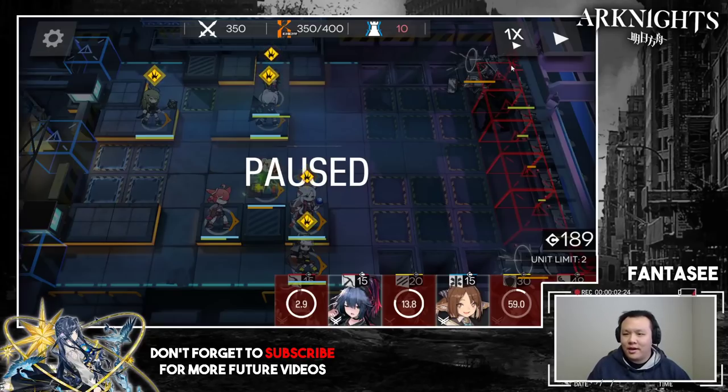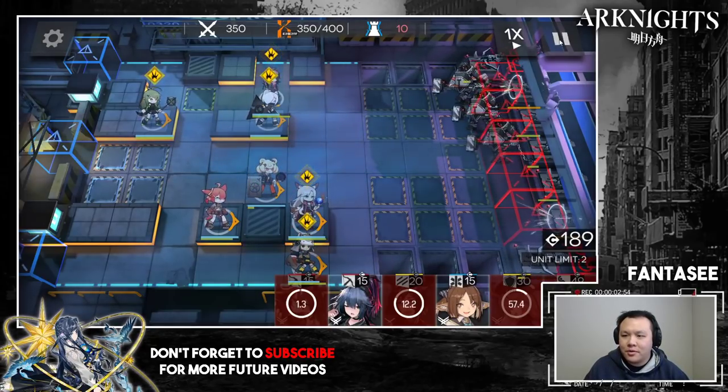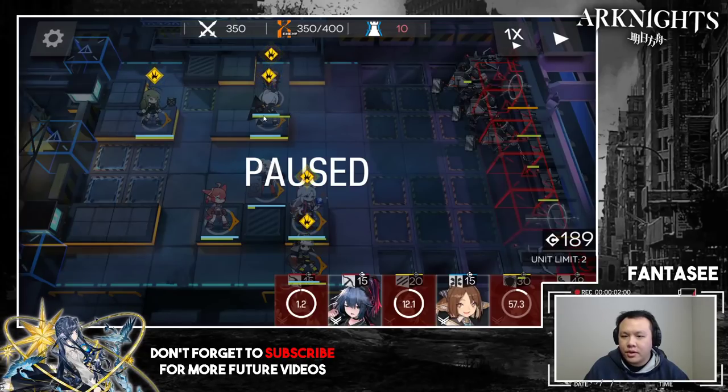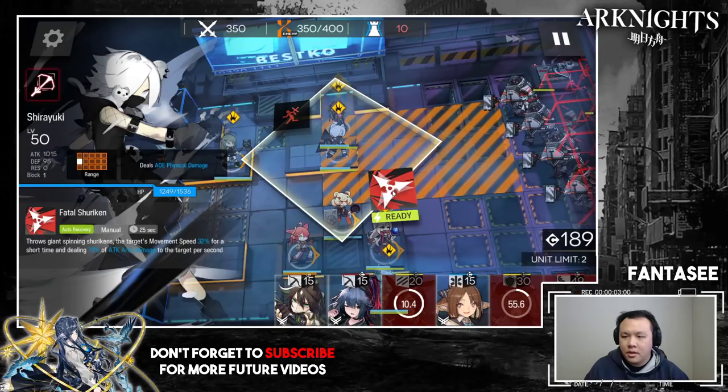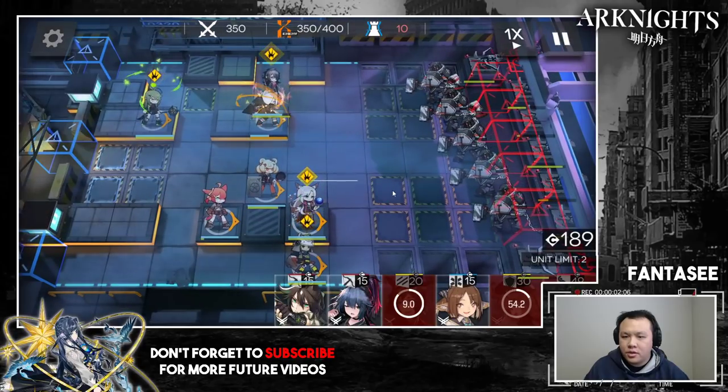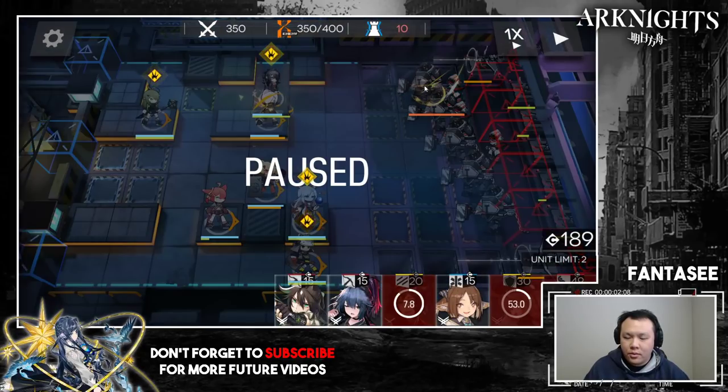At 350, big heavy dudes with hammers will spawn. Once they get into Shiraiyuki's attack range, pop her skill. You can do it a bit early, but whatever you do, don't do it too late — don't wait until the second attack after the guy comes into range, because Shiraiyuki will target the first guy and you need her to land one of her active skill attacks on the top guy. Turn on her skill early. Anytime I pause, you should also pause — there will be some clicks coming up.